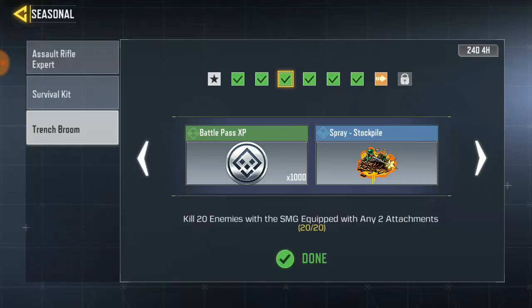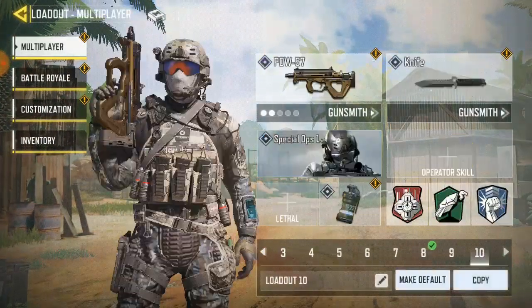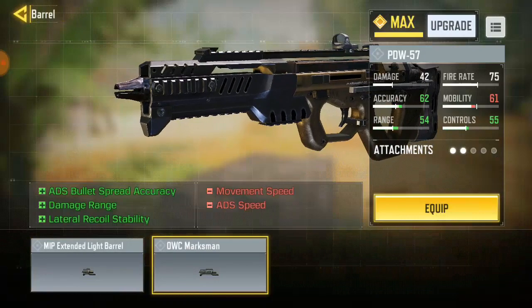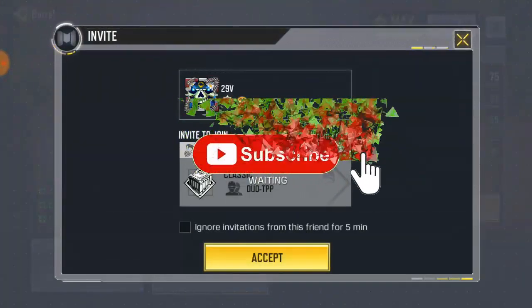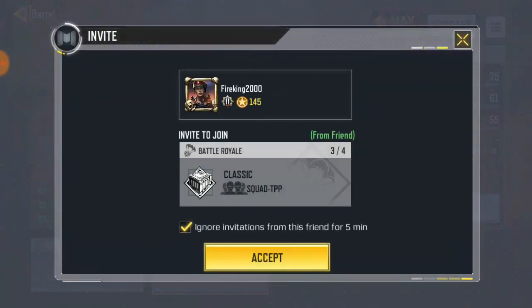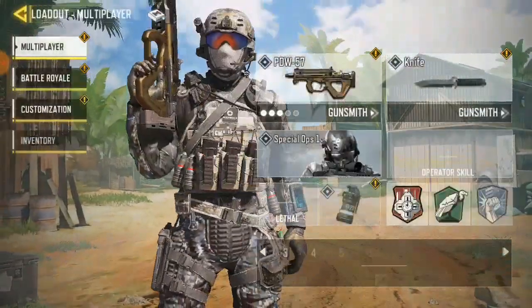Once you're done getting 20 kills with any two attachments, it's gonna automatically claim it for you — so don't worry about manually claiming anything. Then you go to the next task, which says get 20 kills with an SMG equipped with any three attachments. Go back to your loadout, go to your SMG. Right now I have two attachments, so let's add one more. Once you have three attachments equipped, you go for the next task.